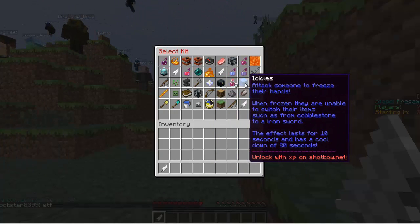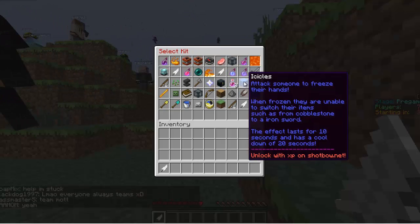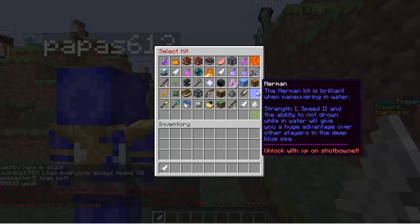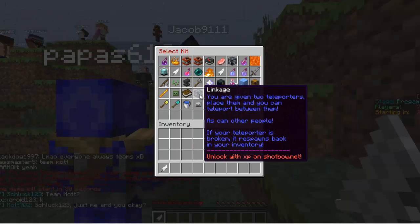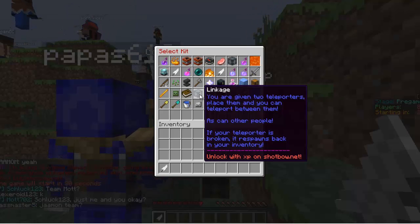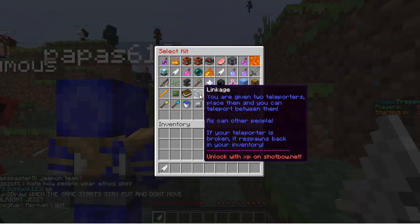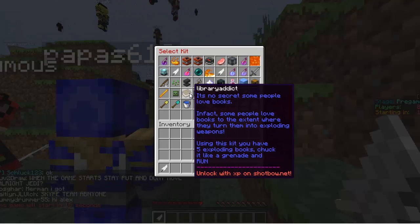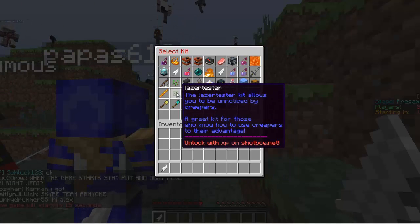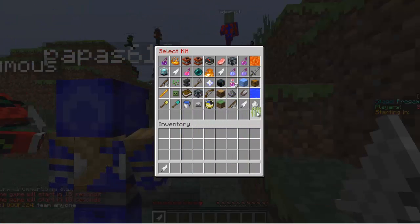Icicles — when you hit somebody, it freezes their hand for 10 seconds so they can't switch items, and that will have a 20-second cooldown. Linkage gives you two teleporters; you place them and can teleport between them, and other people can also teleport between them, so be careful. If your teleporter is broken, it respawns in your inventory so they don't get it. Library Addict gives you five exploding books that you throw as a grenade. That is all the extra kits they added.